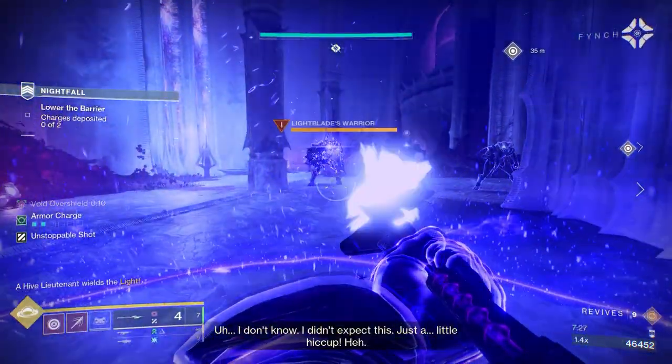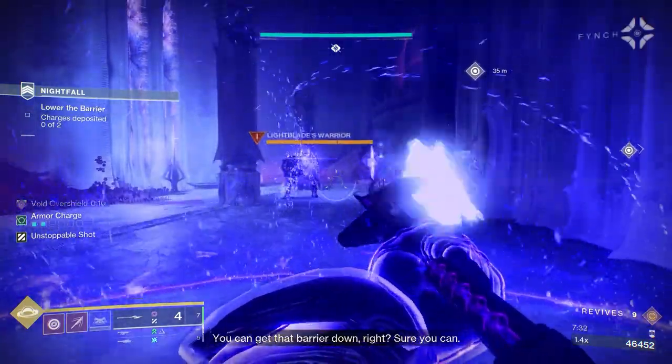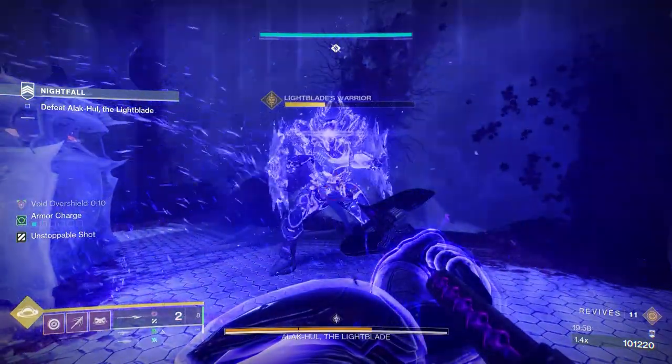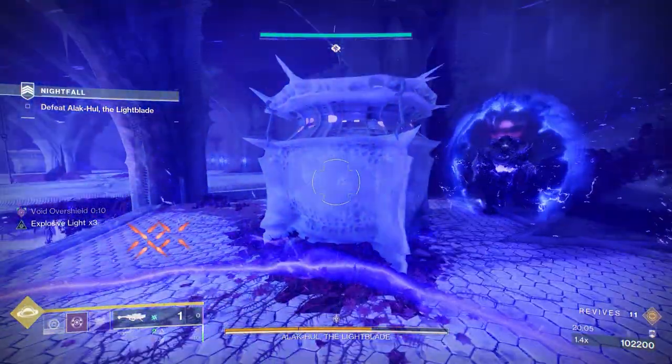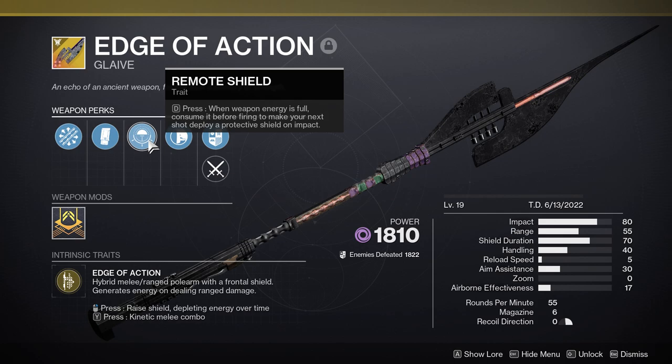In this endgame Titan build we're going to deploy portable shields that are indestructible safe havens for you and your teammates. You can even stop yourself getting damaged against Light Bearers in a GM strike — absolute immunity. These bubbles have an absolute load of health. Edge of Action is a Titan exotic glaive — a hybrid melee/ranged polearm with a frontal shield, 55 rounds per minute, void. Its exotic perk Remote Shield lets you consume weapon energy before firing to deploy a portable shield on impact. These actually have more health than the actual Ward of Dawn.